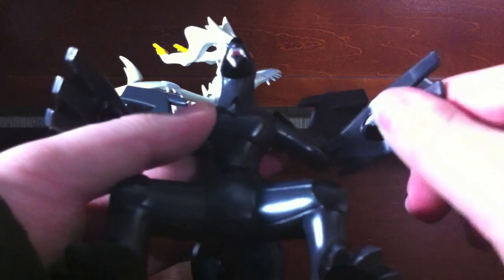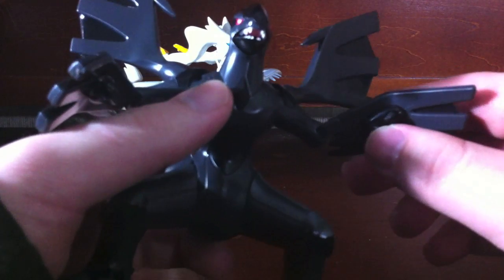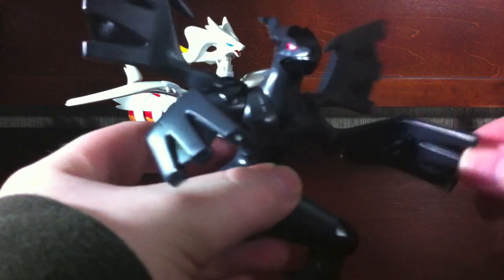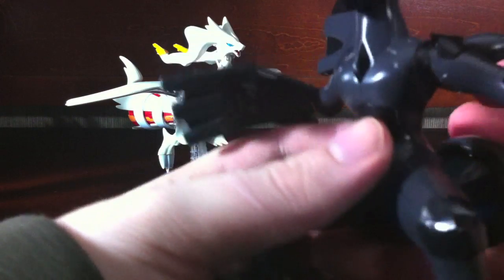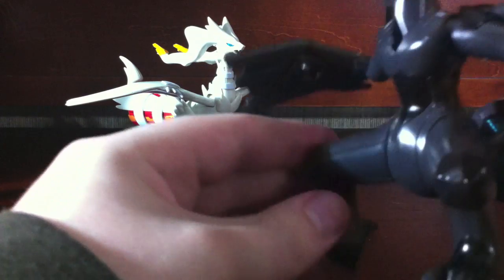He does have some arm articulation — there's a joint on his arm so he can fold right there. He's got little hands with a little bit of finger articulation. His action feature involves his arms moving back and forth and then he opens up his mouth. So he's all like 'I am Zekrom!' With his mouth open he actually looks very threatening, and that's pretty cool.